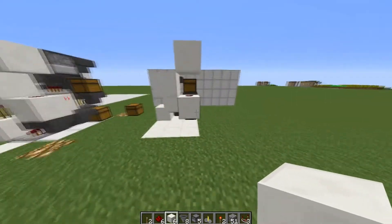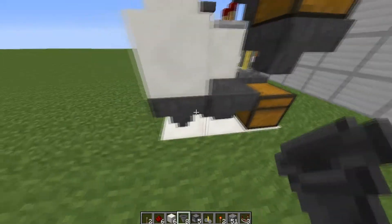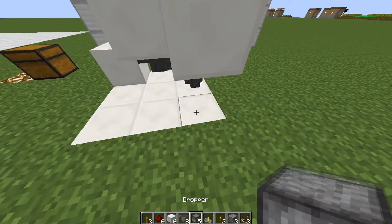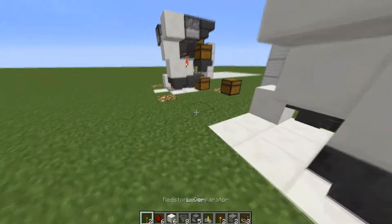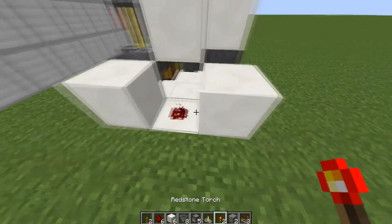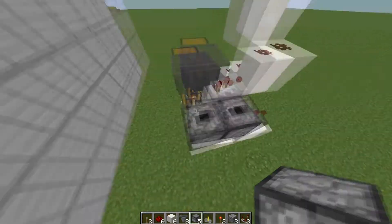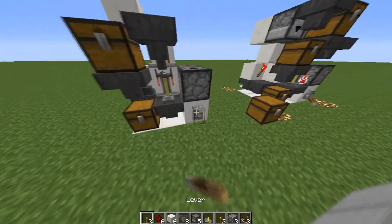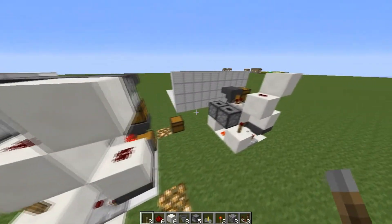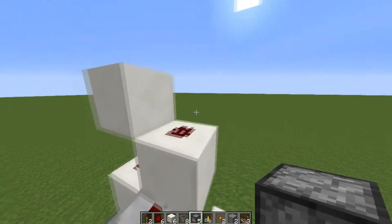That looks very good. Now you need to add two droppers facing each other — here is where the items are going to be sitting. Add your cobblestones, place them here. Then add a redstone comparator over here, then two blocks, place a piece of redstone and a torch in here — it's gonna start activating. Then add two droppers here and it will start turning on the machine. Place the lever there.